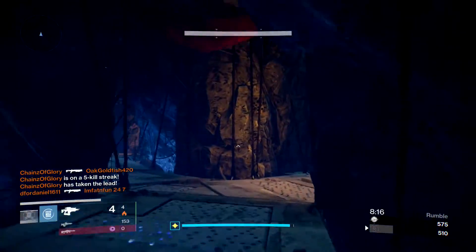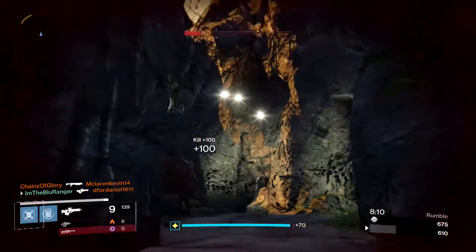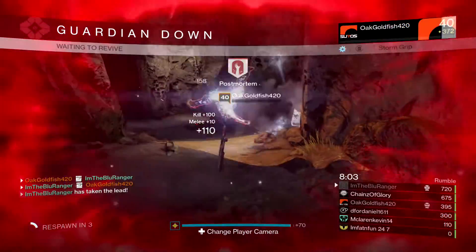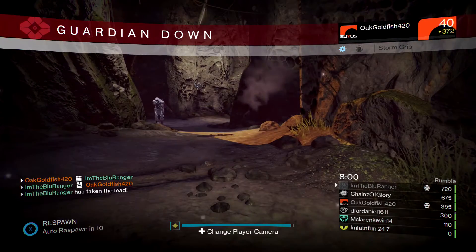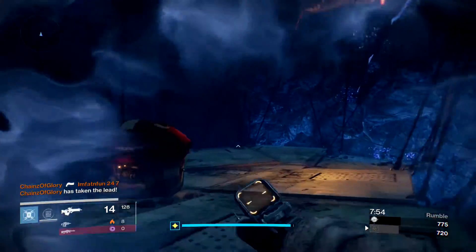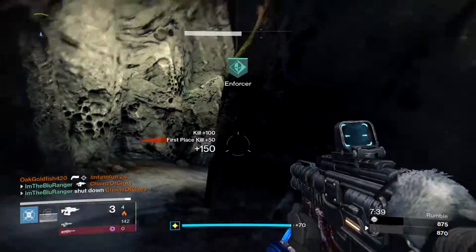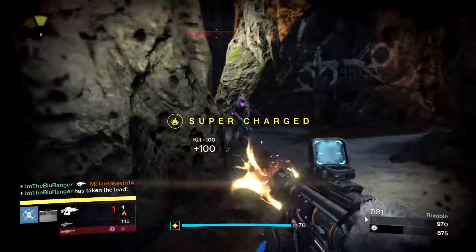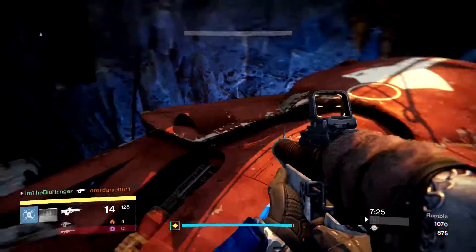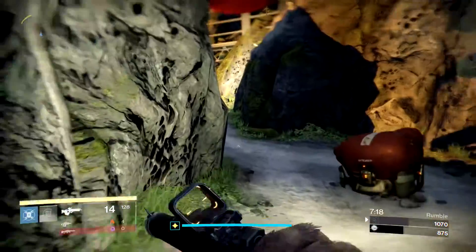Maybe it wasn't the best choice to be running around with a fusion on this map — I probably could have called an audible. I'm running around with a scout rifle and a fusion, and I'm beating you guys with shotguns. What does that say about your shotguns? Everyone's running around like this is the best way to play this game, and here I am playing anti-meta all day.